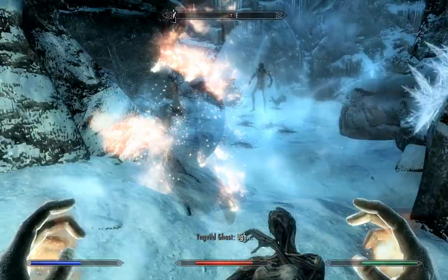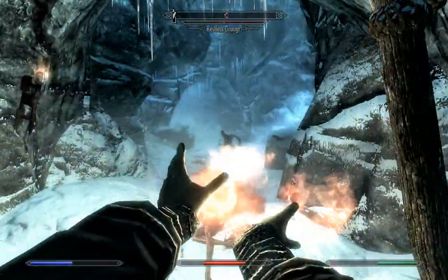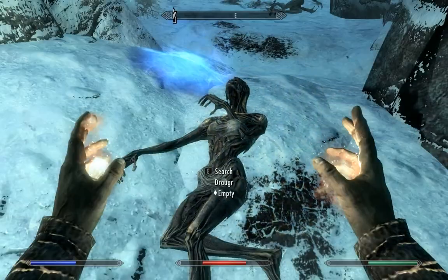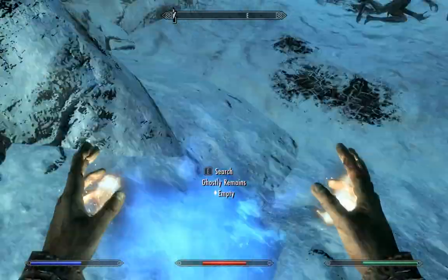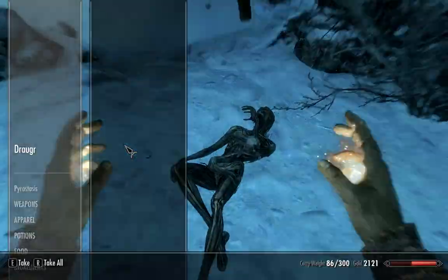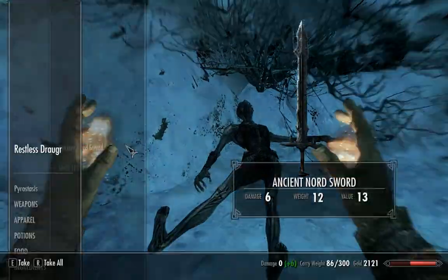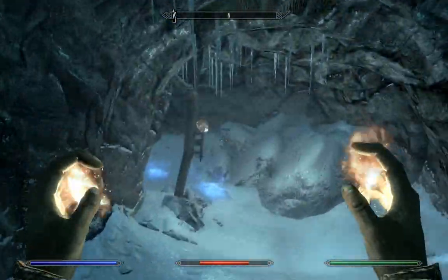Now the cool thing about fire is, obviously, it keeps burning. Targets that are on fire supposedly take more damage. So once I get secondary spells, I'll be lighting them on fire and I'll be kind of juggling them.